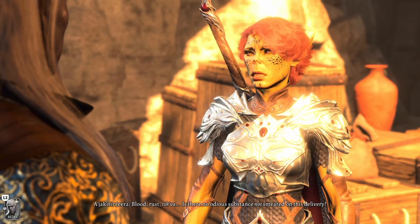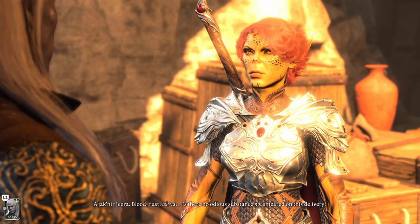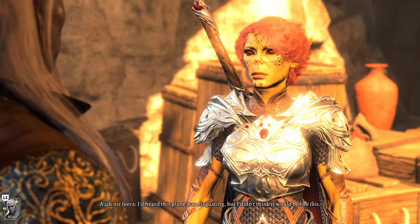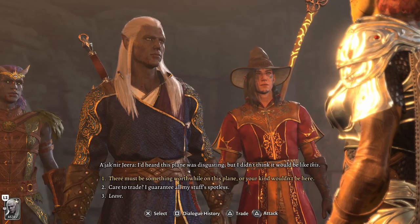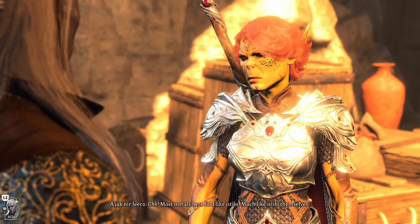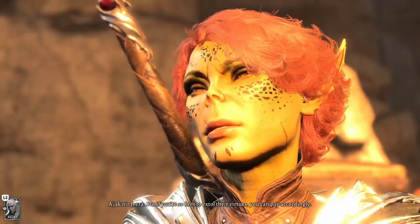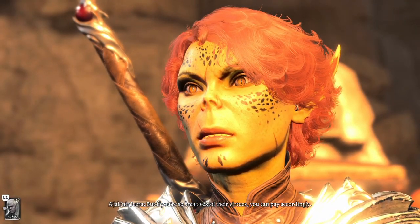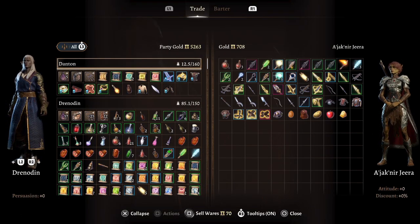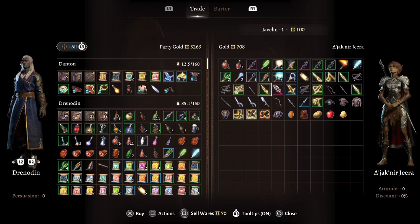Blood, rust, scar - is there no odious substance not smeared on this delivery? I'd heard this plane was disgusting, but I didn't think it would be like this. Disgusting. There must be something worthwhile on this plane, or your kind wouldn't be here. Most metals here fold like istics, much like istics themselves. But if you're so keen to extol their virtues, you can pay accordingly. She's very standoffish - you've got to appreciate that. What does she have though?